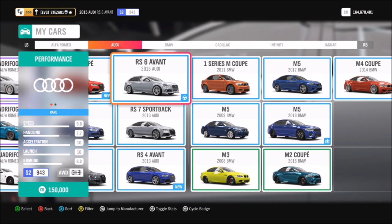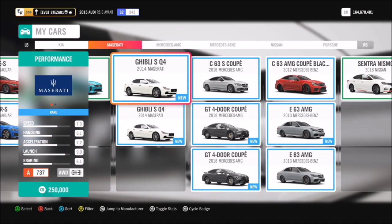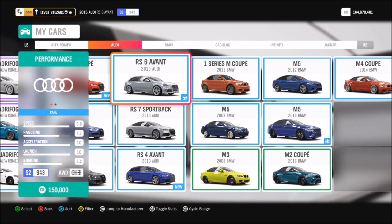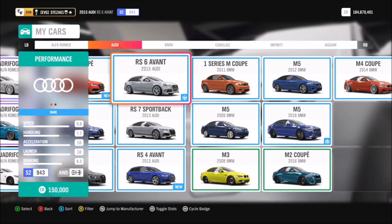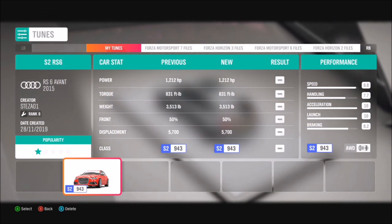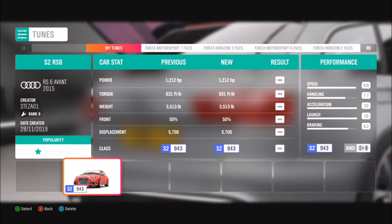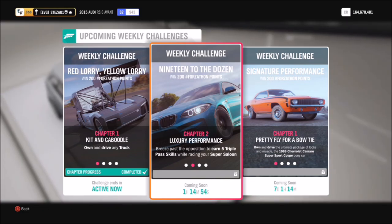What we're going to do is just search under your cars for super saloons and you can pick whichever one you want. There is a plethora of cars to pick from — BMWs, Mercedes — but I actually went for the Audi RS6 Avant 2015, primarily because it's all-wheel drive with the Audi Quattro system, which will come in handy later. I've tuned it to be an S2 class with 1200 brake horsepower and you can download the tune.